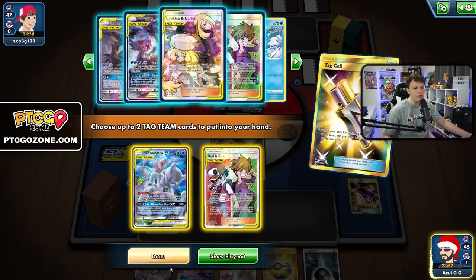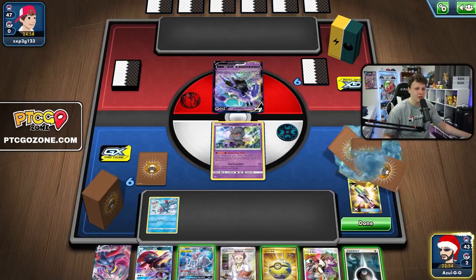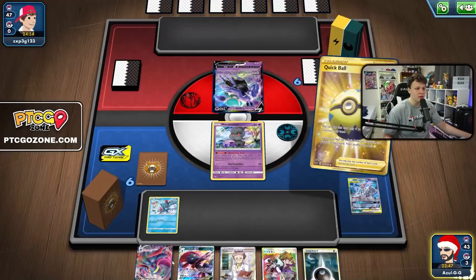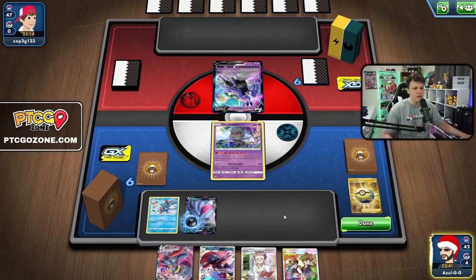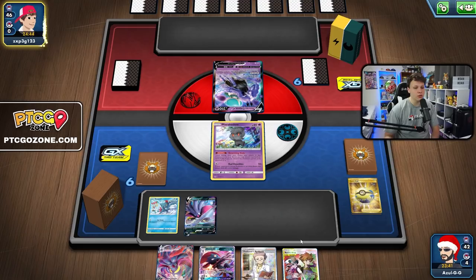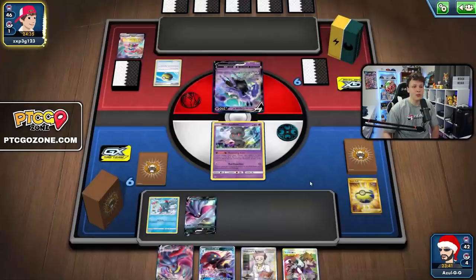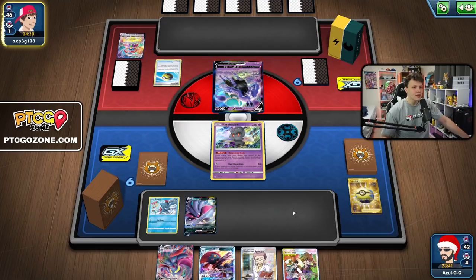Mewtwo is going to be important in this matchup. I only need to grab Mewtwo - maybe also Red & Blue in case I top deck Dedenne, which would work out well. Quick Ball with the Mewtwo to grab Malamar V, maybe set up Moltres with dark energy in the discard pile. Catch and pass - we don't actually need to attack next turn in this matchup. If we top deck Dedenne we can Red & Blue away the Research and Weavile, Dedenne change, then we just need an energy or Air Balloon to attack next turn.